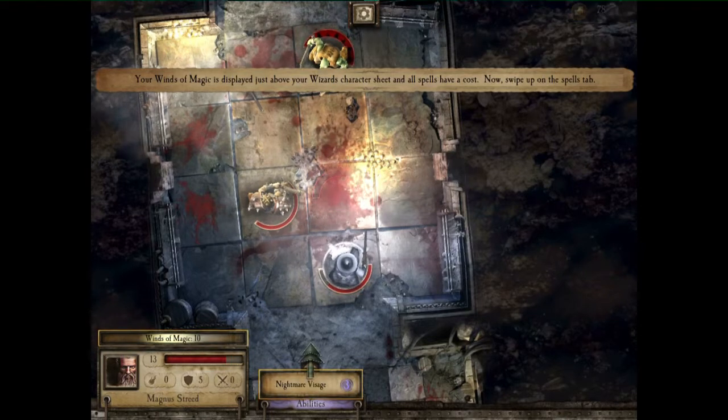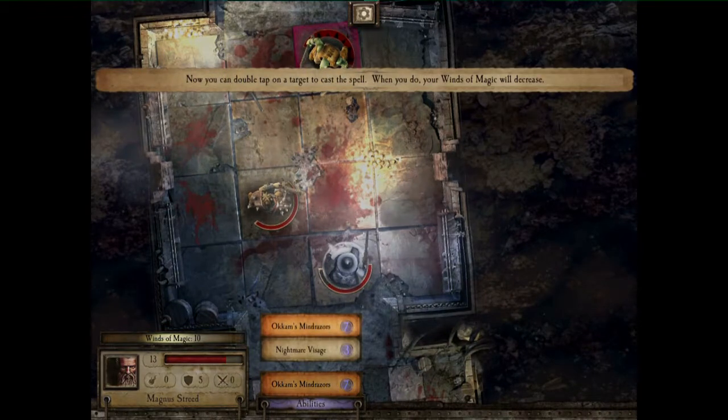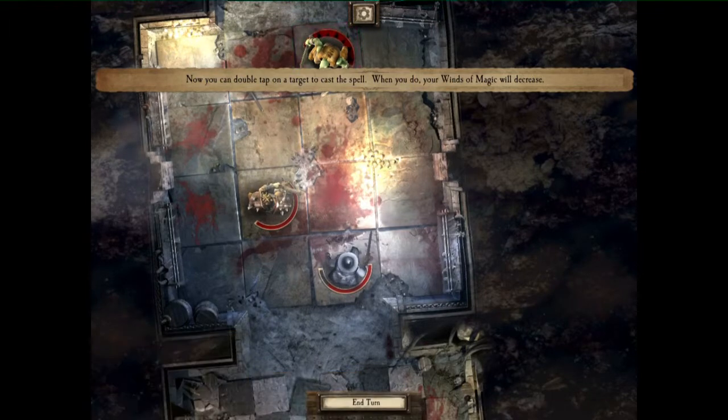Your winds of magic is displayed with your wizard's character sheet — swipe up on the spells tab to access it. Okay cool.